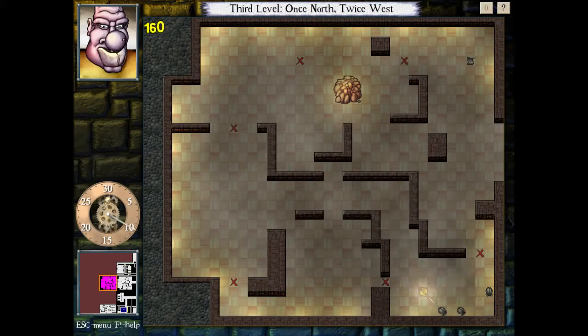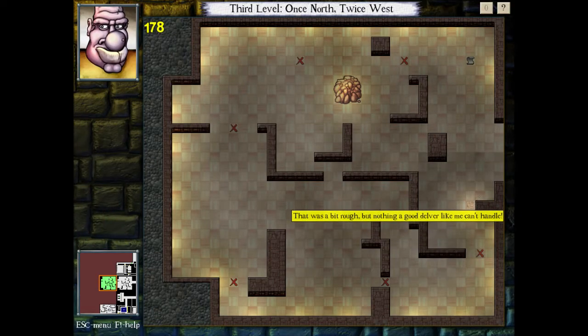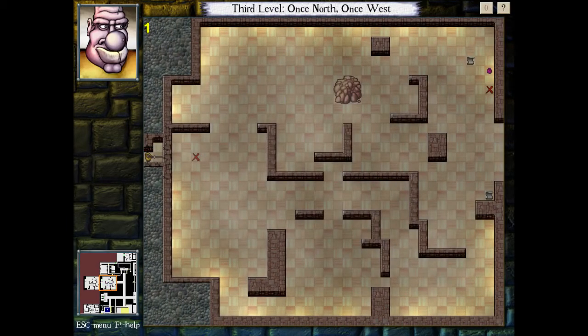This room would be pretty nice to do without using the potion, but I feel like it would take way too long and I don't want to be here forever. If there's a good challenge I'll do it, as long as it's not too time-consuming. That was a bit rough, but nothing a good Delver like me can't handle. I've cleared the room — I'll meet you at the next secret.